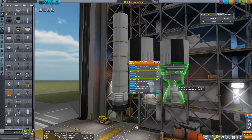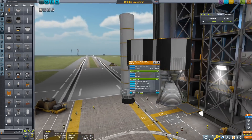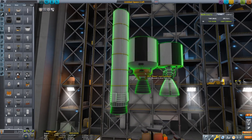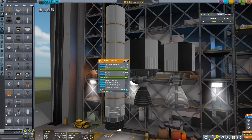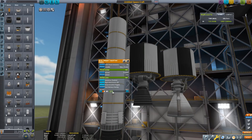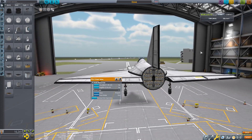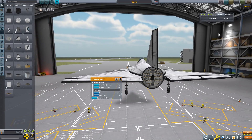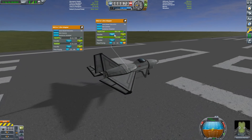There are a few other parts that have cosmetic improvements. The Mainsail gets a whole new look — it now looks like a Vulcan 2 engine. The Skipper gets an update, and the classic Thumper solid rocket booster gets a rebuild too. But the new part that has been added is the drain valve, which is supposed to let you drain fuel tanks in flight, but when you drain them it actually produces thrust.